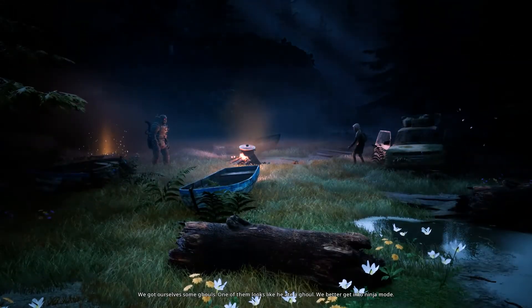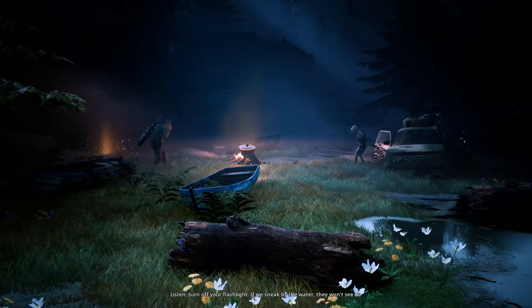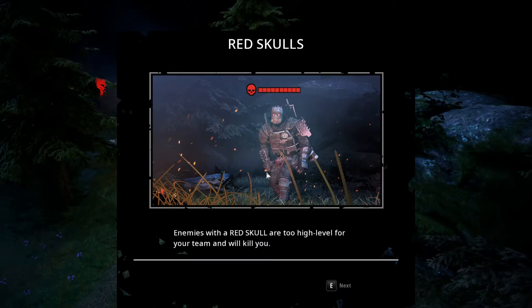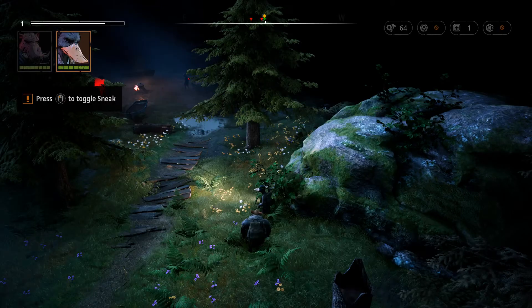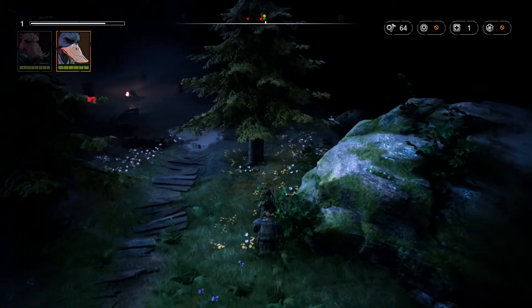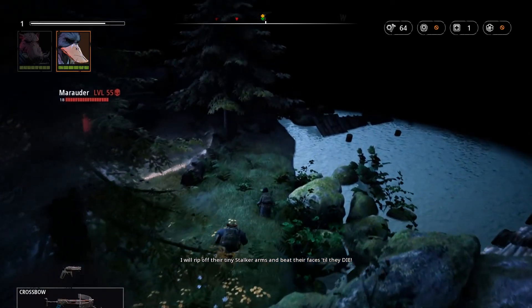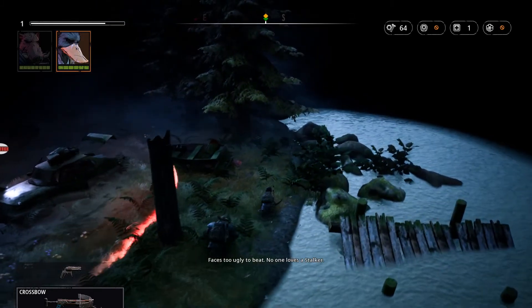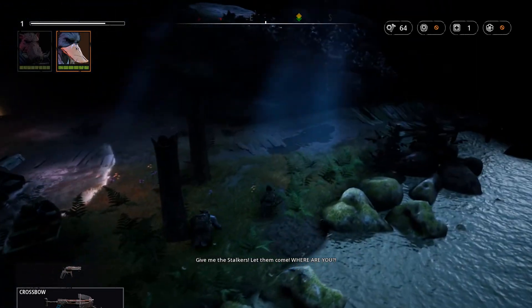We've got ourselves some ghouls - one of them looks like an EA-too ghoul. Better get into ninja mode. "Turn off your flashlight - if we sneak by the water they won't see us." This is a tutorial on sneaking: red skulls mean enemies are too high level for your team and will kill you. Red skulls bad - got it. Turning off the light and let's sneak. Borman enthusiastically wants to fight: "I will rip off their tiny stalker arms and beat their faces till they die!"